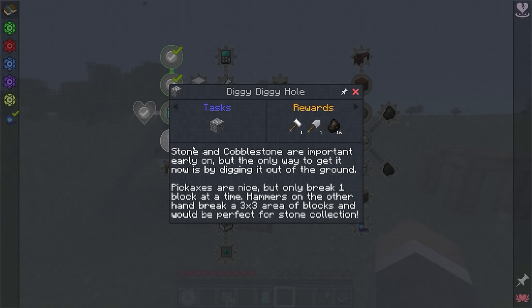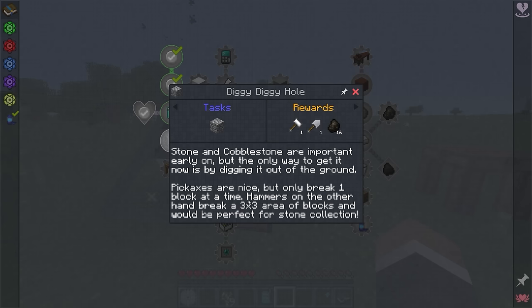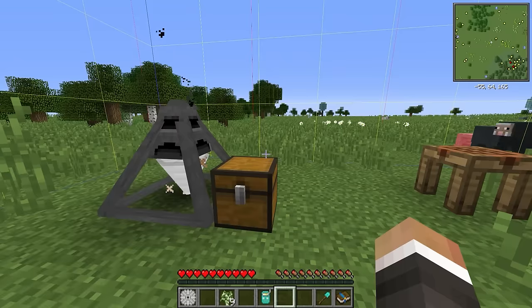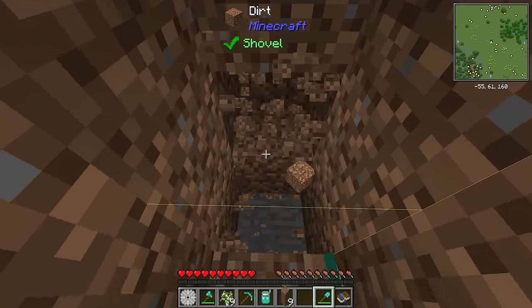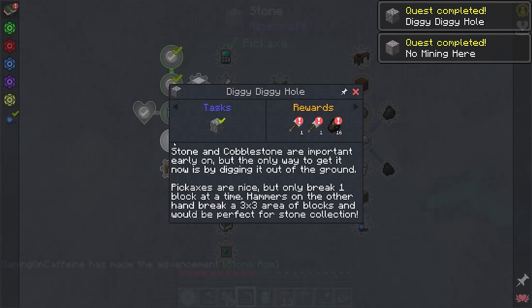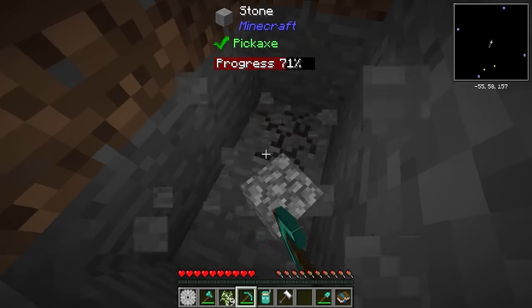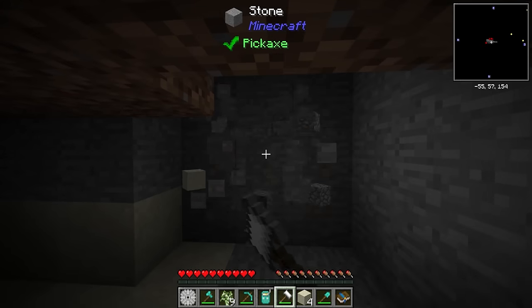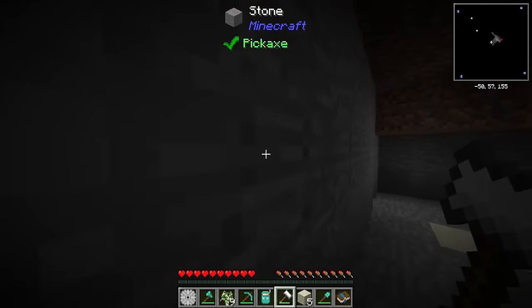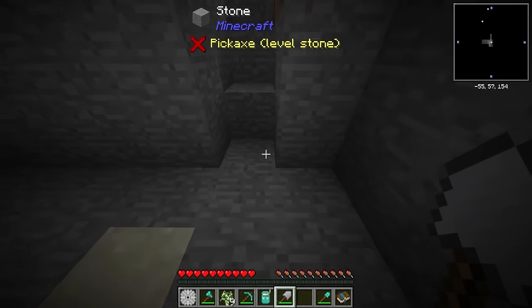The next quest says stone and cobblestone are important early on, but the only way to get them is by digging it out of the ground. Pickaxes only break one block at a time; hammers, on the other hand, can break a three-by-three area and are perfect for stone collection. We dig straight down and hit some stone. Once we get cobblestone, the pack gives us an iron hammer, an iron excavator, and 16 charcoal. The iron hammer lets us dig a three-by-three area at once, making getting stone substantially easier.